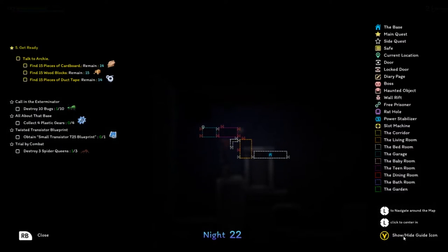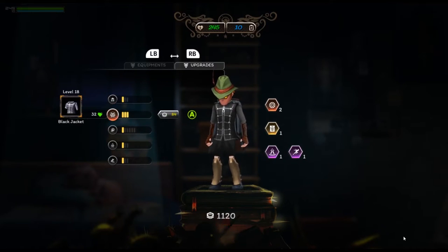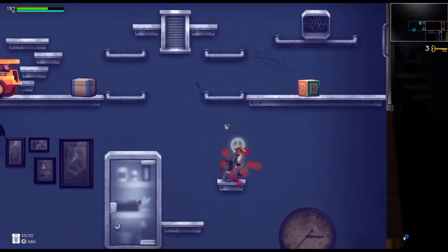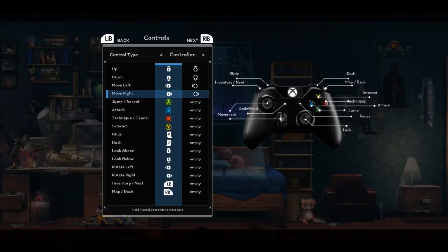You explore a randomly generated map, collecting items, completing quests, and upgrading your character so that you can explore further and for longer. The platforming and gameplay is solid and controls as you would expect. If the controls aren't to your liking, you can completely customise them in the options so you can play with whatever suits you.